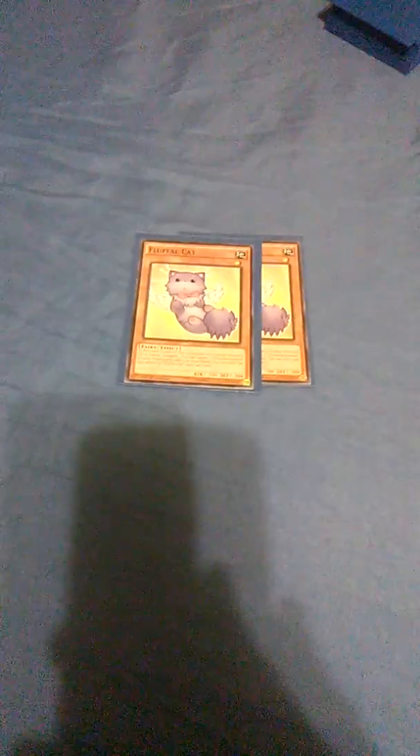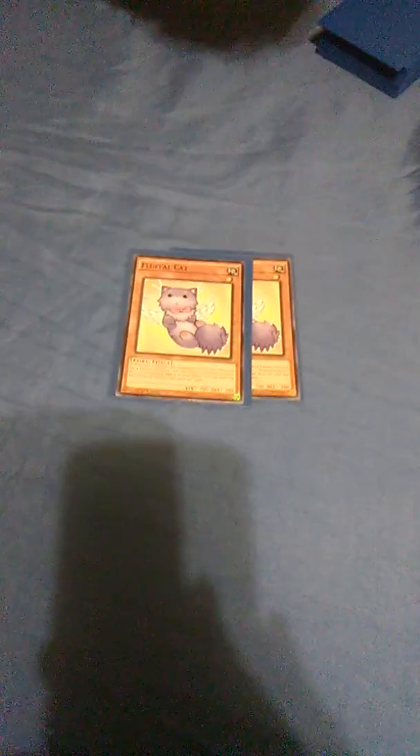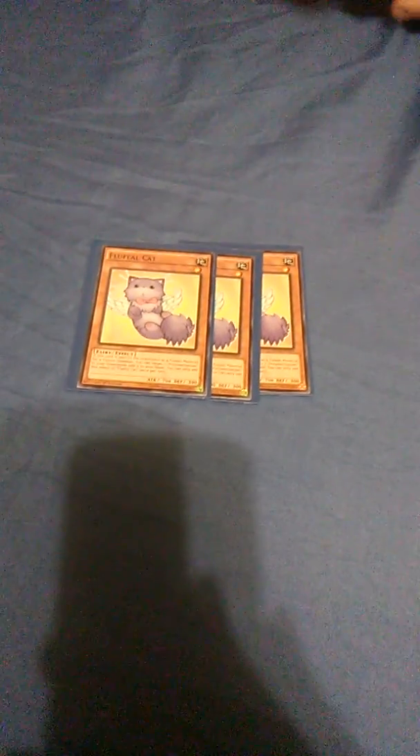Flufflecat — if this card is sent to the grave as fusion material, target a Poly and add it to hand. A lot of the Fluffles we're going to be talking about do the same thing. Fluffledog allows you to add Fluffles from your deck to your hand, or Edge and Saber. Fluffle Owl lets you add Polymerization from your deck to your hand; you pay 500 life points and you Special Summon a Frightfur fusion monster from your Extra Deck — so you want to be running three of these.